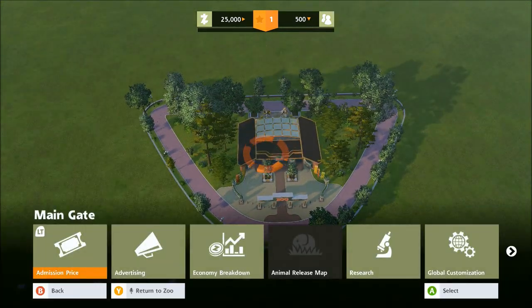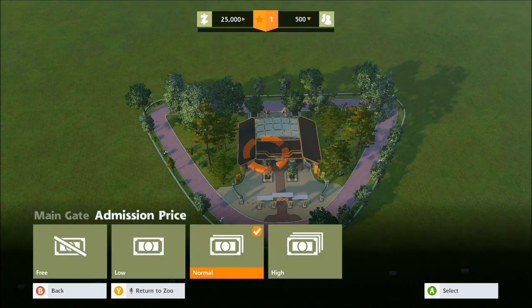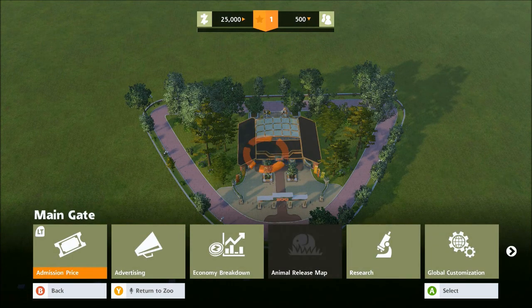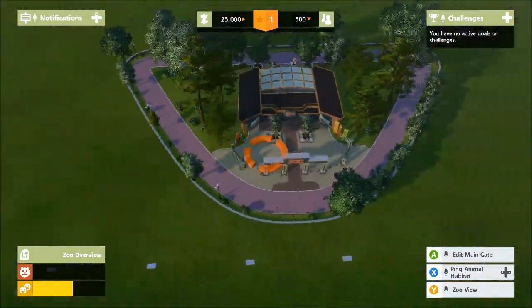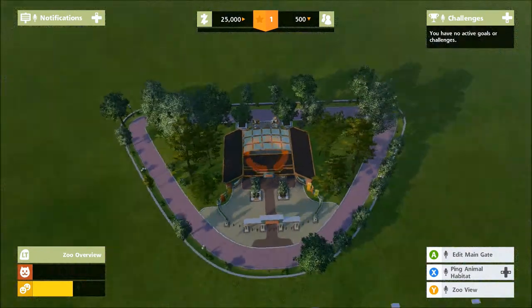One thing worth noticing is that from the offset, your admission price is set even though we have no exhibits, so we're charging normal price for nothing. As we expand you can set how much money you want to charge but you run the risk of losing visitors. At the top of the screen you can see $25,000, a star for your fame level which rises as you add animals and exhibits, and visitor numbers at 500 with an arrow pointing down — so let's get cracking!